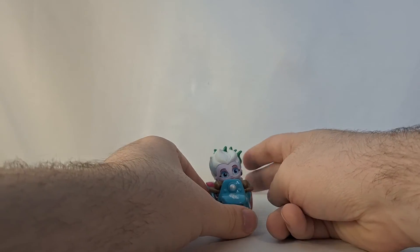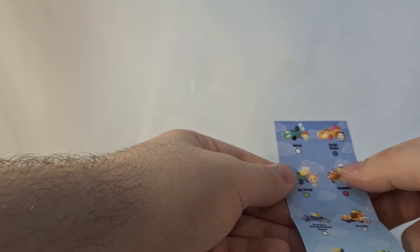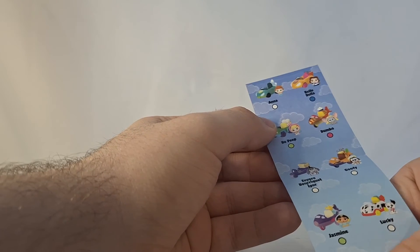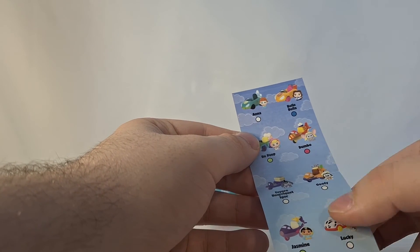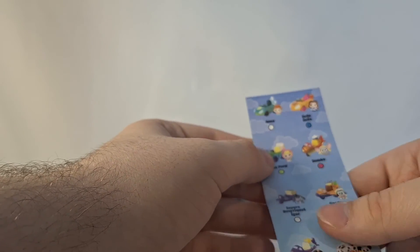So that was my Disney Dorables Let's Go Series 3, and again this was code C004. If you find C004 then you will find the ultra rare Ursula from Series 3. I'll most likely pick up some more of these because I'd really like to get Anna, Belle, Zurg, and Mike Wazowski — and really just any of these, because I think they're really good.